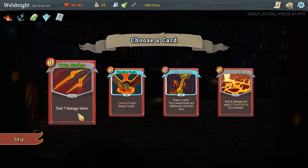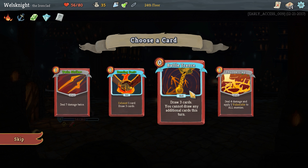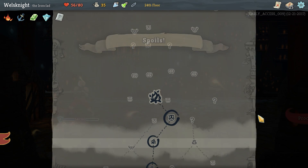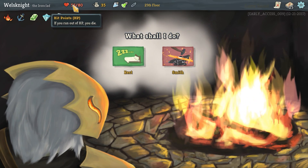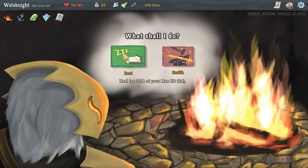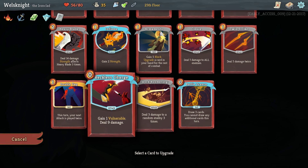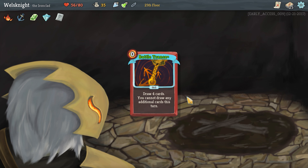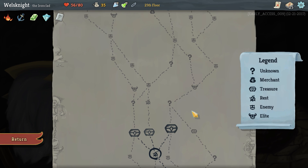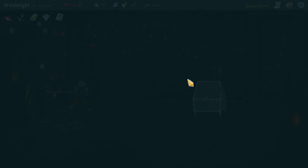New card choices: seven damage twice; exhaust a card and draw three cards but you can't draw any additional cards — that's actually pretty good, let's do that one, for zero cost, absolutely. We get to go to the campfire. Do we want to rest up? I don't think so — we'll be able to rest right before the boss. This will allow us to draw four cards; I think that's the one you go with. Upgrade battle trance because card draw is amazing.